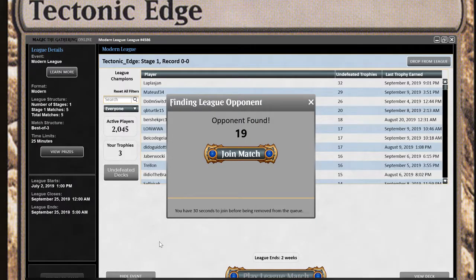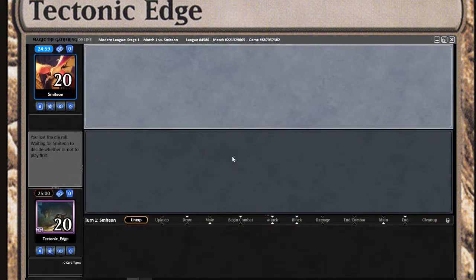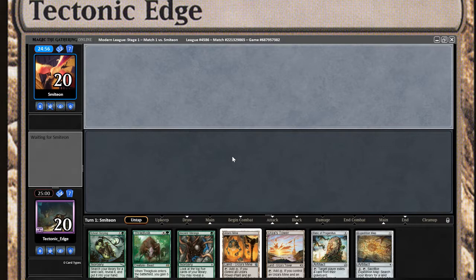What's going on, Tectonic Edge here playing some more Mono Green Tron, so let's jump in. A couple of minor changes, mainly to the sideboard — going to try running some Weather the Storm and see if that has any impact on the game.